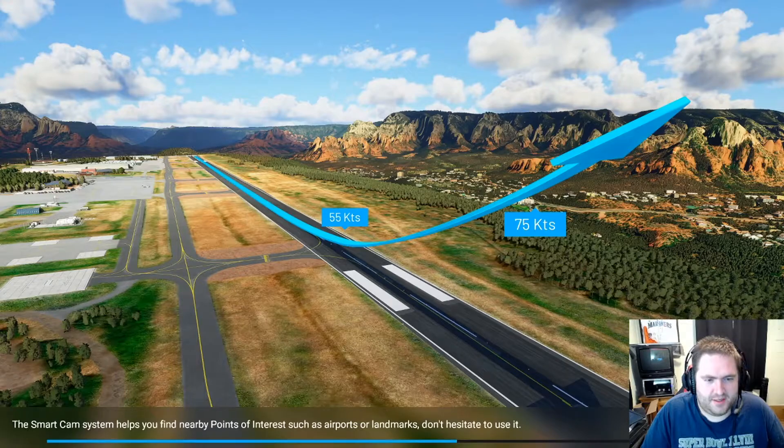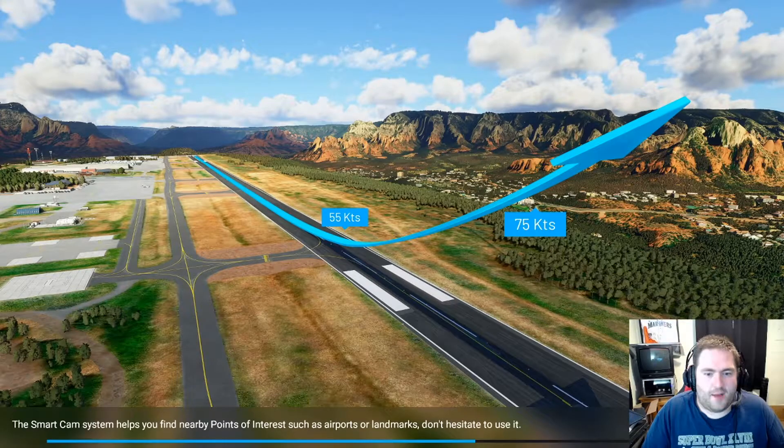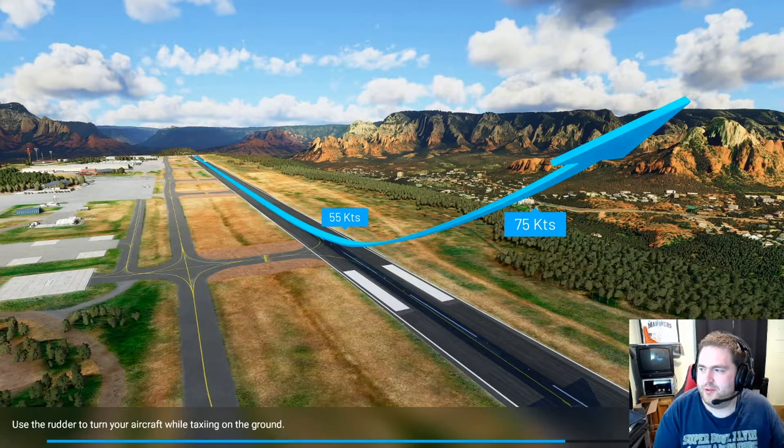55 knots, 75 knots. I have no idea what a knot is in terms of speed. I just know it's how many knots could drag out under a certain amount of time — that's how sailors used to determine the speed of their ships.